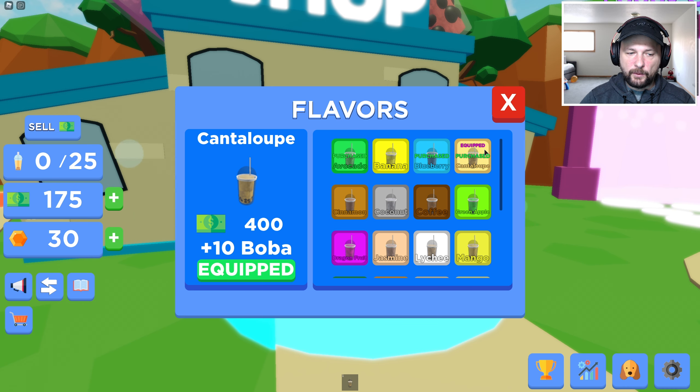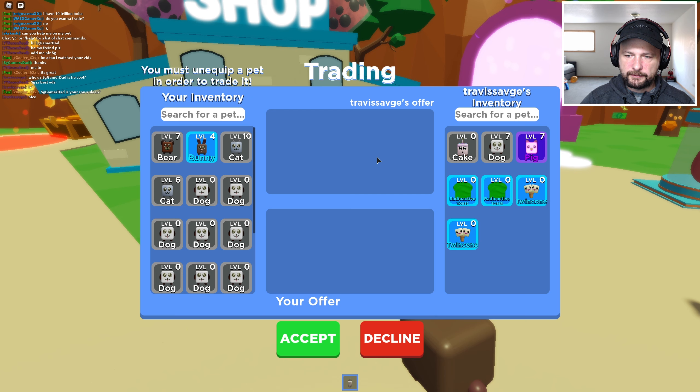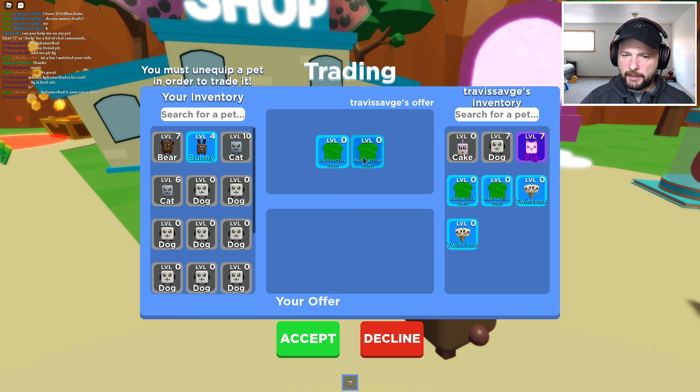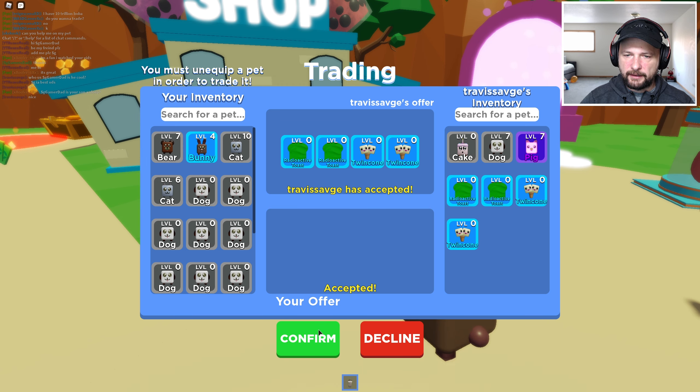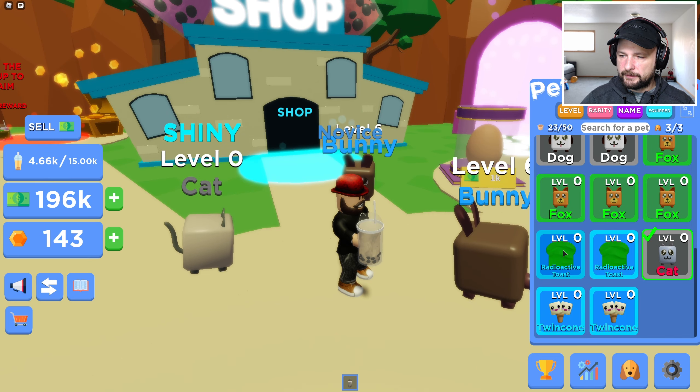Wait, what is there? Cosmic Frontier. Interesting. We're filling up so fast. Let's keep looking for these because then we can farm money even faster. We're equipping Shiny Cat. Make Golden - we can make Golden Cat. Trade. Are you gonna give me something cool? Level 0. Toast. Oh my gosh, I think we just got something crazy. Accept it. Confirm. Yes! Whoa.